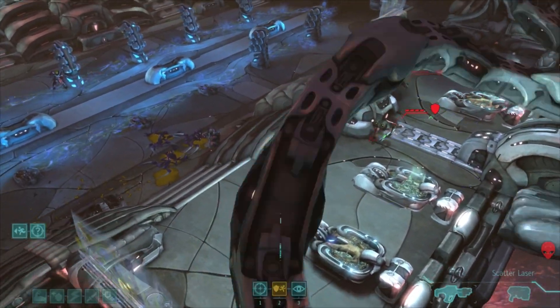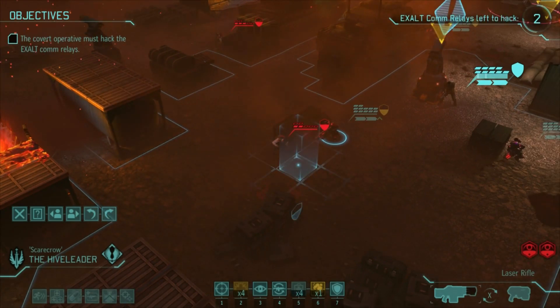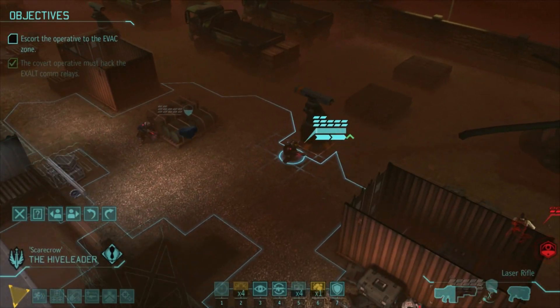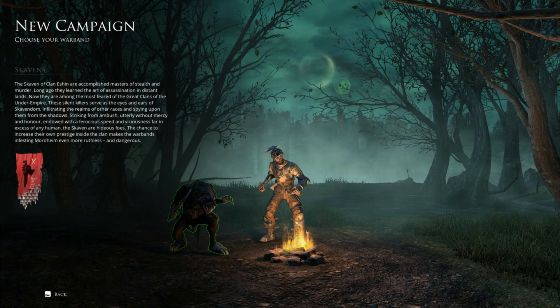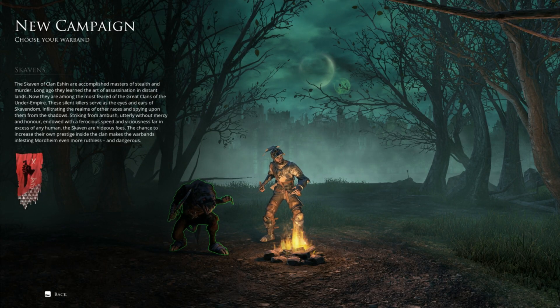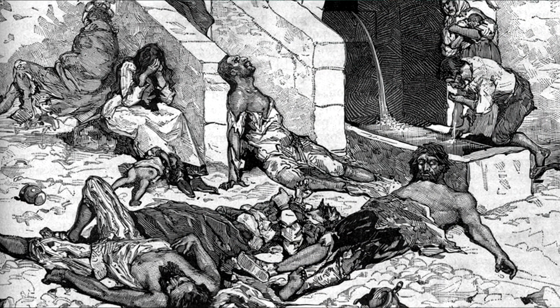Do you know the game XCOM Enemy Unknown? If not, it's awesome — play it. It's a tactical strategy game where you control a group of troops to take down some aliens. Mordheim is pretty much the same thing, except instead of humans and aliens, it's humans and rats. I'm not entirely sure whether that makes it better or worse, but Mordheim does have the ever-looming threat of the Black Plague. So that's a plus.